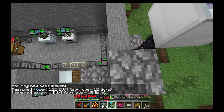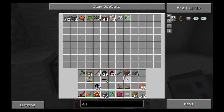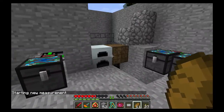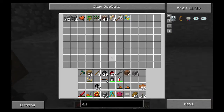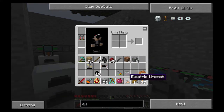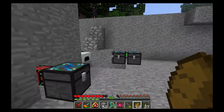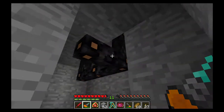I wonder if it's because of the cabling. Let's upgrade this cabling — we were going to do that anyway — and see if that improves things. I need my batteries... this one's already full. I might have used a battery in one of my crafting recipes without thinking about it. I want to save as much energy as possible — it's a waste, especially since I burned coal to get it.